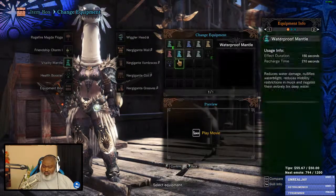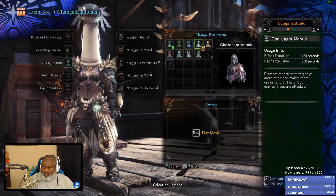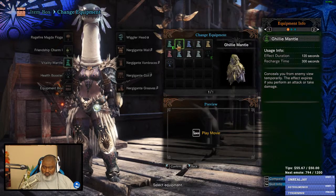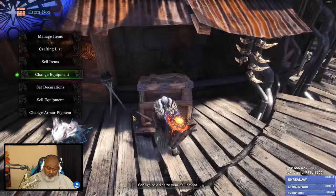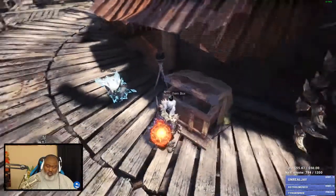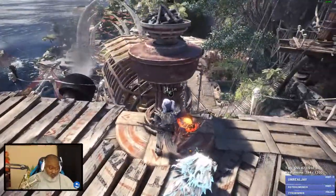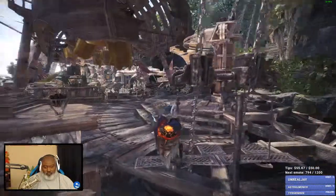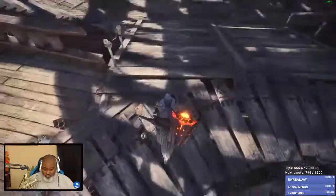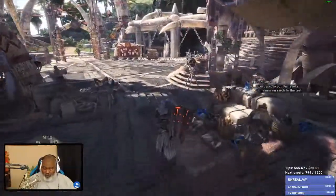What about mantles? I think I'm good with Vitality. I'm gonna boop some heads. I gotta get some investigations for that guy first. I haven't used this hammer yet — I'm eager to try it, it does boom booms.